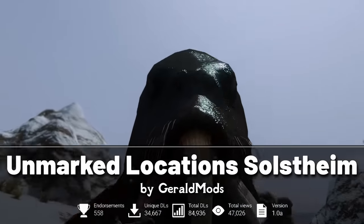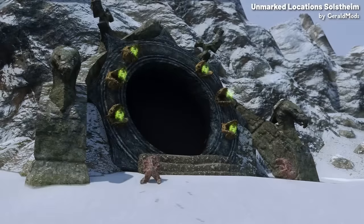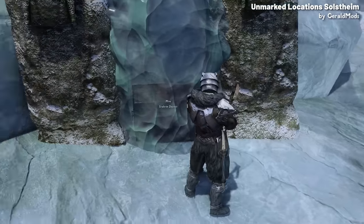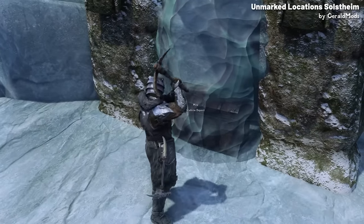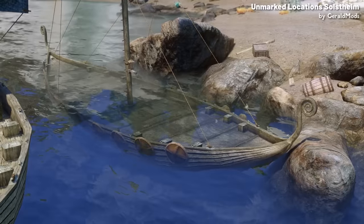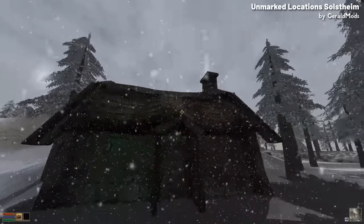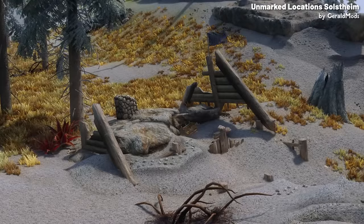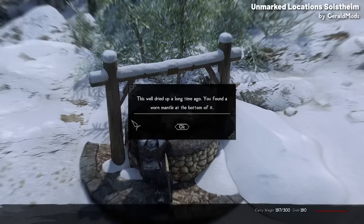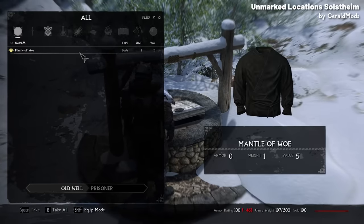The Unmarked Locations Pack: Solstheim is a mod designed for Skyrim players who love exploring and finding new places. It adds more than 15 unmarked locations to Solstheim, which now has more secrets to discover — each location has something unique, like special loot, interactions or enemies. Plus, for fans of Morrowind, this mod brings back locations from the Blood Moon DLC, adding a touch of nostalgia, such as Uncle Sweetshare's Workshop placed about where it was in Morrowind. It's a really simple mod that adds more to your exploration around a place you've probably been to hundreds of times.